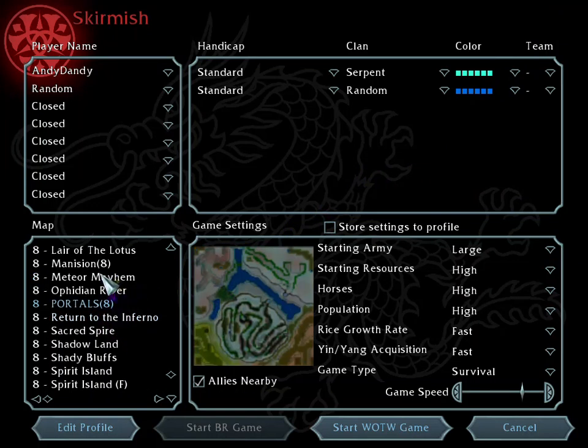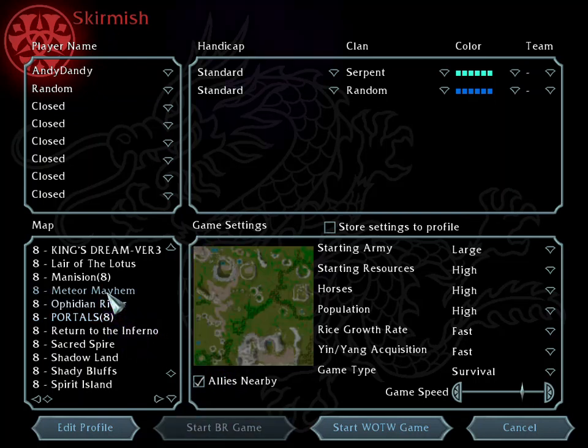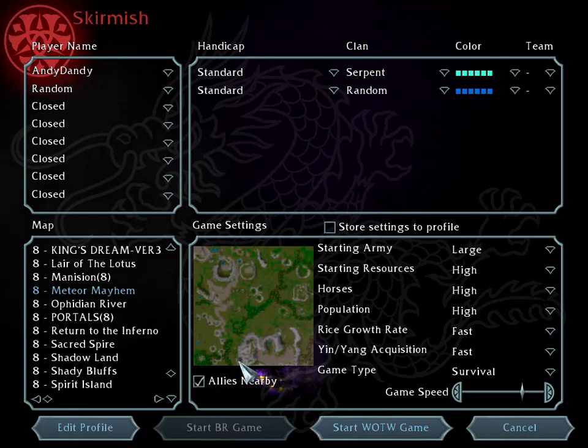Return to Inferno has portals — I recommend this side and this side. It's a fun eight-man map. Ophidian River: Meteor Mayhem of course everyone knows this one. For these three, if you want to merge bases for up to three players, I recommend this part — it's the only base that makes sense.